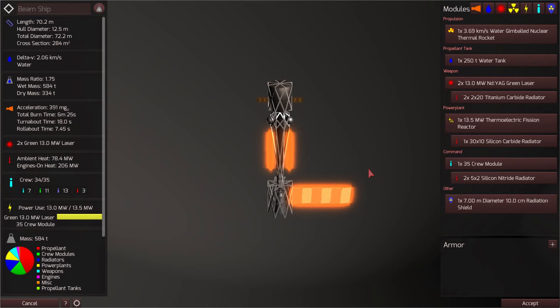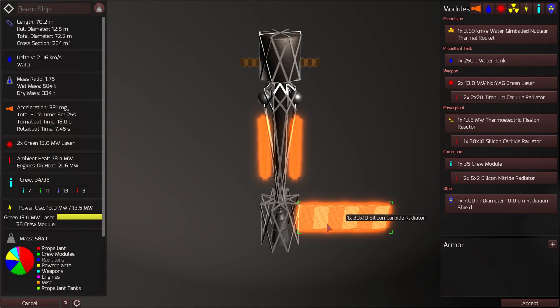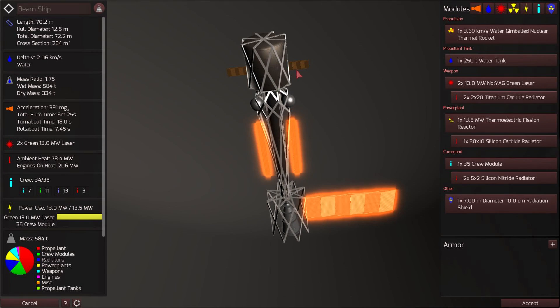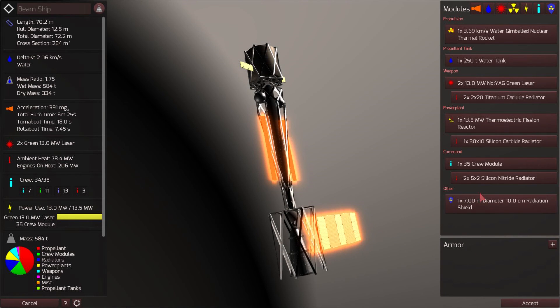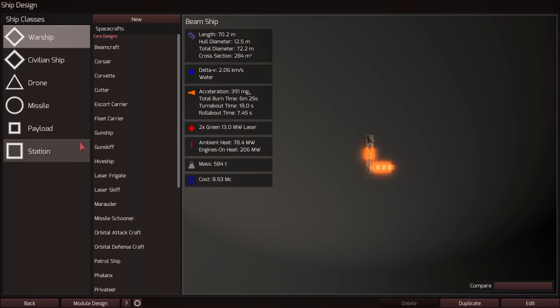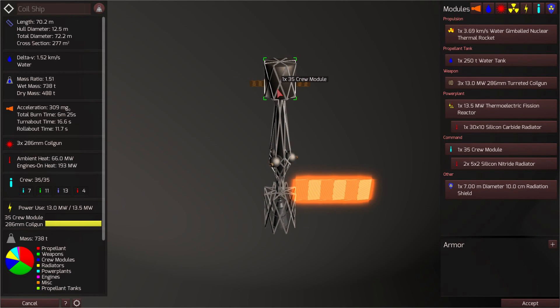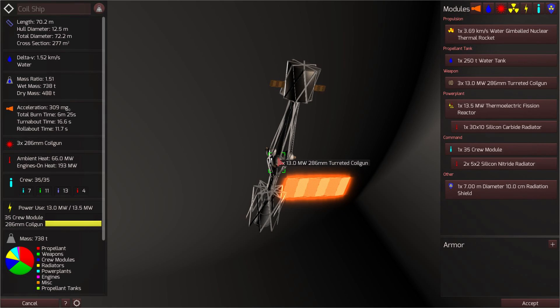Here are the beam ships: I have one 35-crew-member module, a 250-ton water tank, and a 3.69 kilometers per second water gimballed nuclear thermal rocket — you want the gimballed version so you can maneuver. I picked radiators enough to dissipate my heat, two 13-megawatt green lasers, and that's pretty much it. Absolutely no armor — I have a radiation shield, and I might even be able to take a smaller one. Then I have the coil ship, which is similar — same crew compartment, same water tank and engine, except with coil guns instead of lasers. You don't need heat sinks for the coil guns, unlike with the lasers. And there's also a 3.5-megawatt thermoelectric fission reactor — you'll need one of those too.